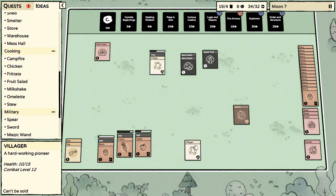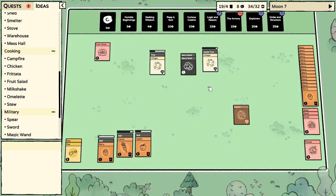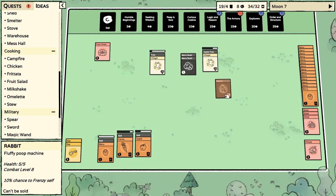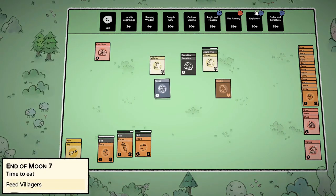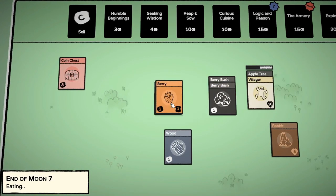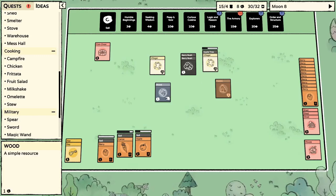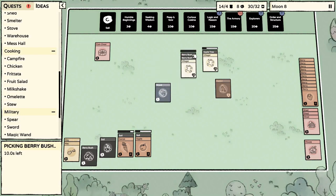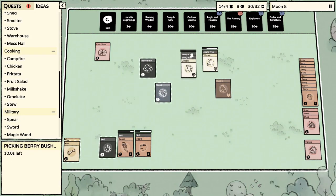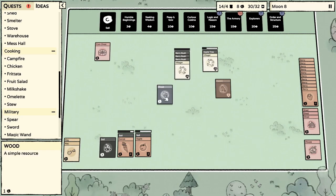Shed's done. Get on the tree because I don't need that sitting there taking up a card spot. We're definitely getting close to equilibrium — everyone was fed, didn't have to sell a thing. Another berry bush! And we got eight coins.